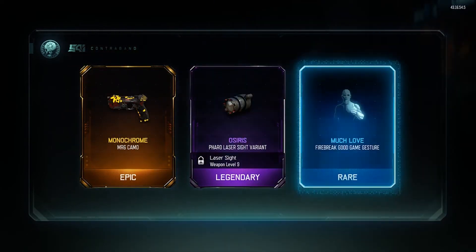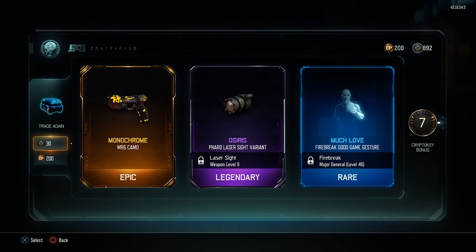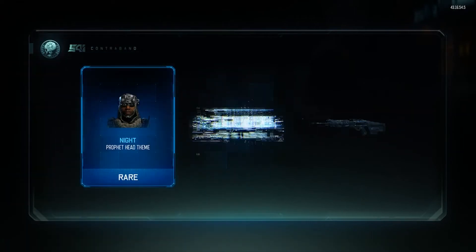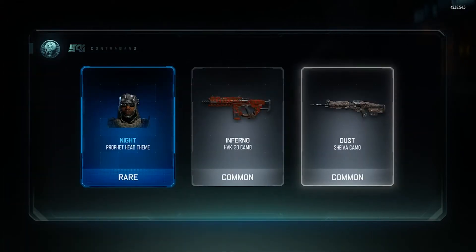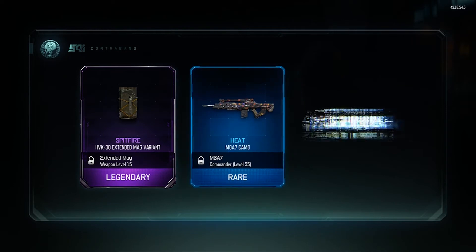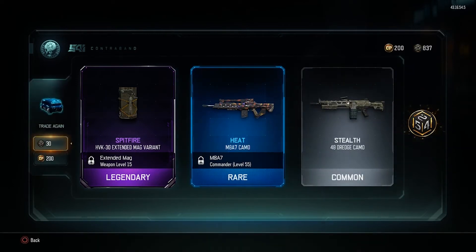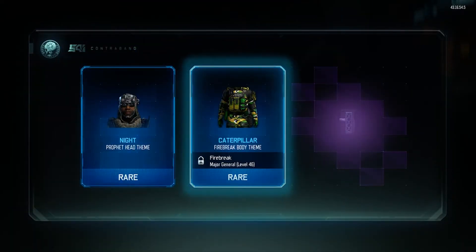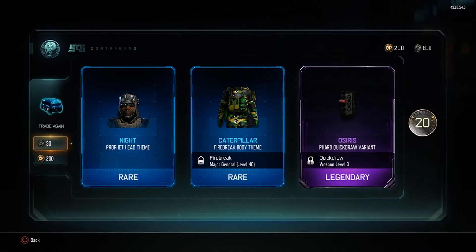Monochrome again — MR6, that's one of the pistols. I think I have like 20 headshots with that, a long way to go. Fire Break, I use that in game battles. Nice little new gesture I could have at the end of matches. Legendary Heat for the M8 — I have the Heat for the Dracon, not a really big fan of the heat camo. That's like the third time I've seen Knight for the Prophet.